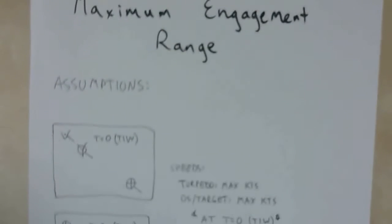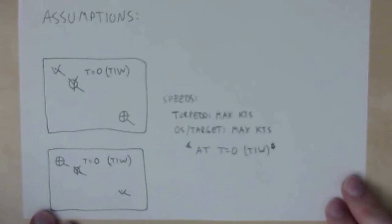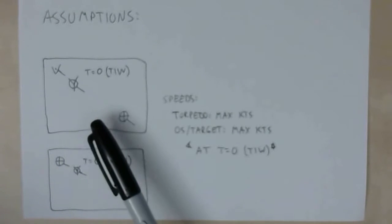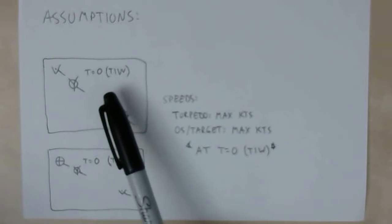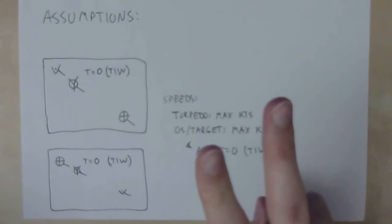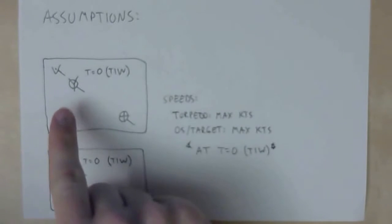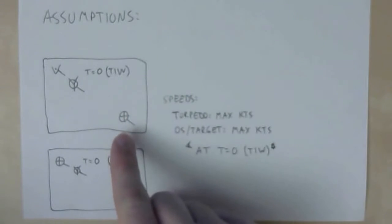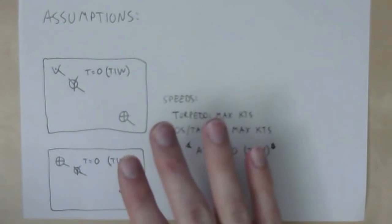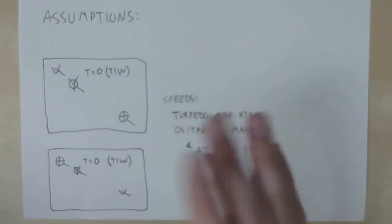Before we move on, we have a few assumptions. If none of you are familiar with engineering analysis — all engineering requires assumptions, we can't solve everything perfectly, so there are just some things you have to assume, and sometimes it's just a safeguarded conservatism. For this case it just makes it simpler. This is our minimum safe distance approach to evade an enemy torpedo at time equals zero, or TIW — torpedo in the water. At the moment the enemy torpedo is launched, we're assuming two things: one, the enemy torpedo is directly facing us and heading at max speed; and two, we are heading directly away from the torpedo at flank speed.